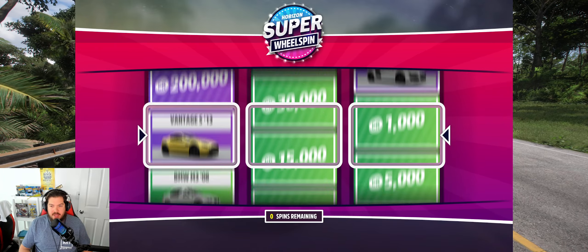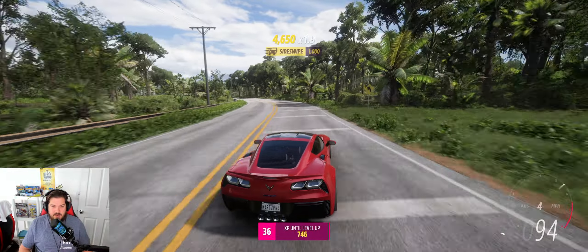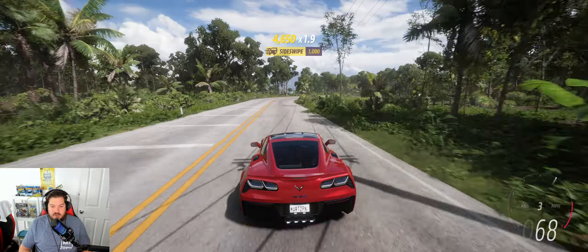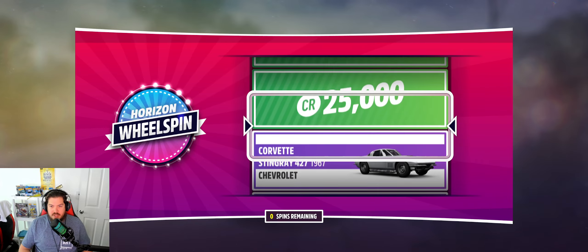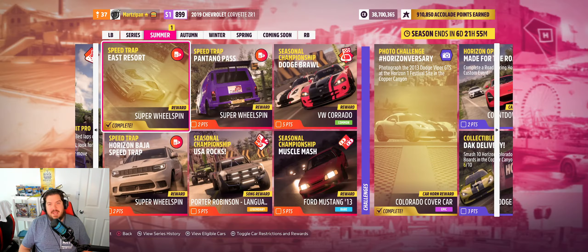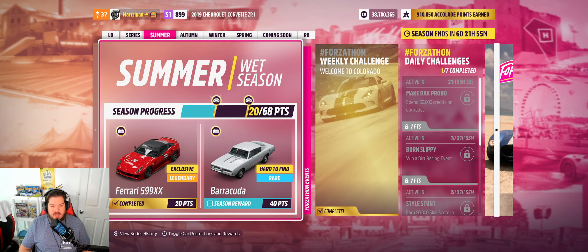Give me something good — I haven't had much good today. Oh no, that's terrible for a super wheel spin. But we did level up. Let's see if our regular wheel spin can beat that — it was about 65,000 to 66,000. Not having good luck here but we got that PR stunt done and we got the Ferrari, so we're making progress.